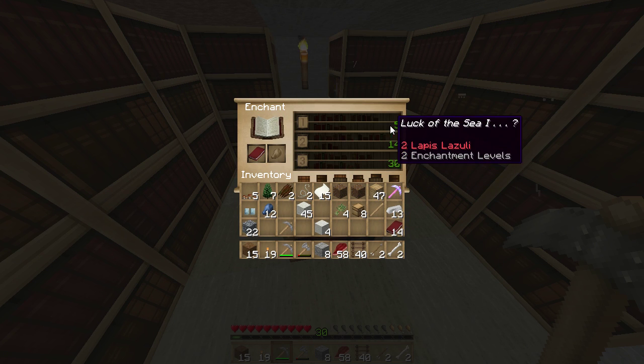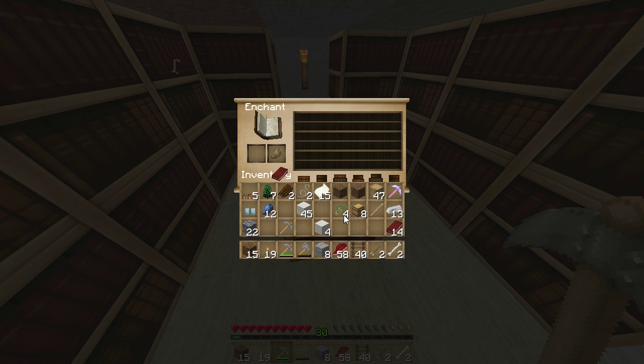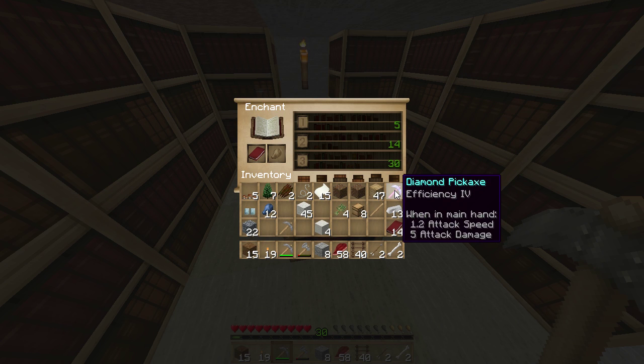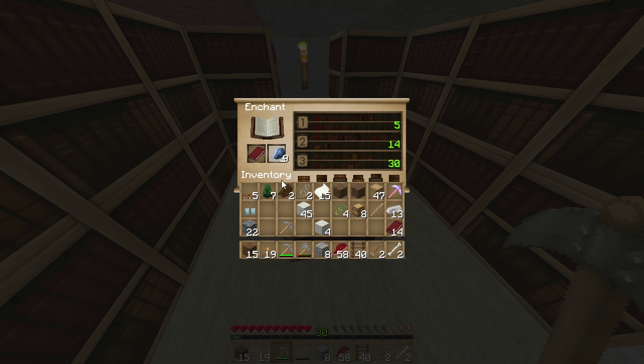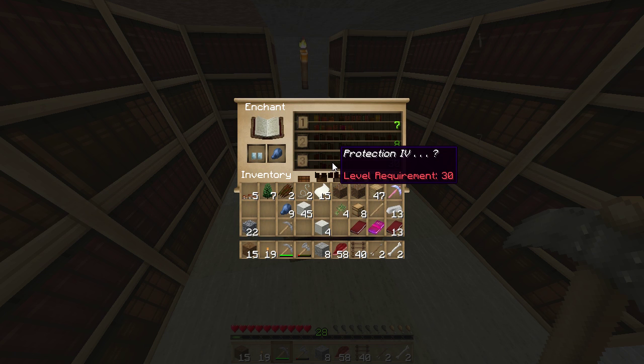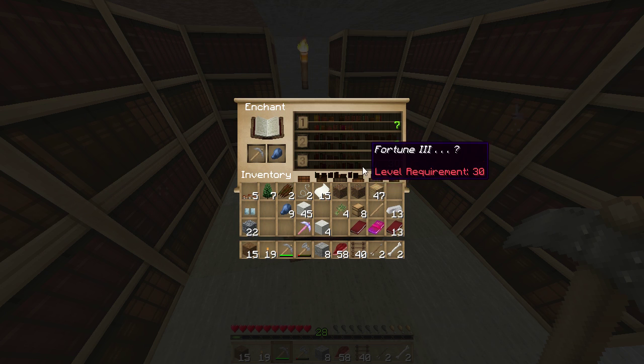Let's see what we can put on here — Efficiency, Luck of the Sea. I don't particularly want to use that; there's nothing else I really want to enchant, so I guess we'll put that on the book. Should we waste one level and get something lower? We'll get Luck of the Sea for two levels, but we're going to be short on level 30 if we use this. That's not what I was hoping for — not even worth three levels. Let's grab Luck of the Sea and see what we get next. Depth Strider — ooh, that might be worth it. Protection IV on the book — curious what the pick would get. Dang it. That's probably worth getting.